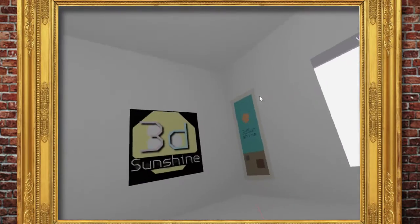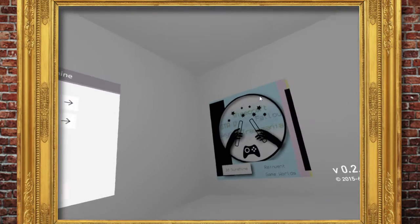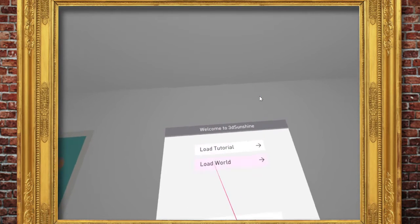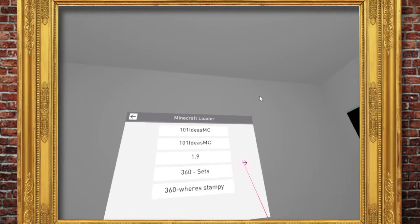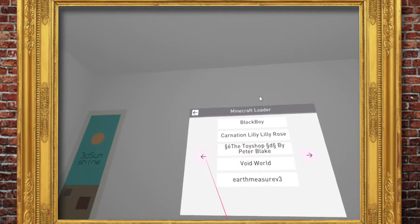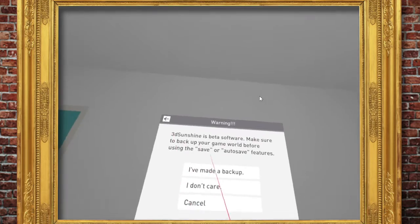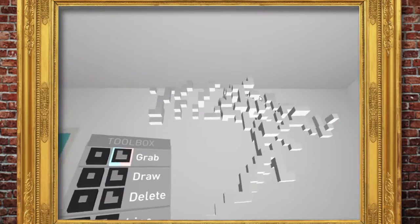Hello and welcome to 3D Sunshine with me, Wizard Keen. Welcome back ladies and gentlemen - we're going to be doing stuff in virtual reality. We're going to be loading our world. I've got a special Minecraft world called 3D Sunshine. There it is - 3D Sunshine. It's beta, but that's fine. Let's get in there. Whoa, that's big, that's huge!